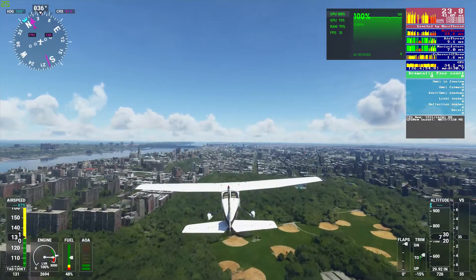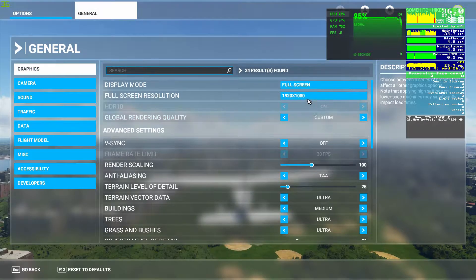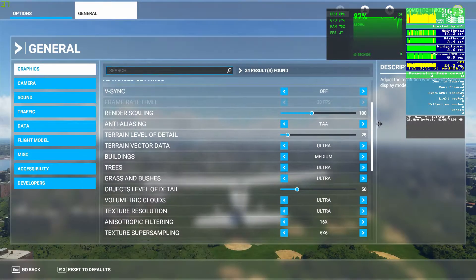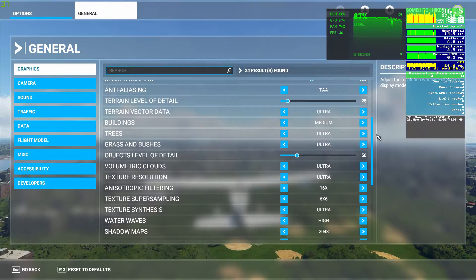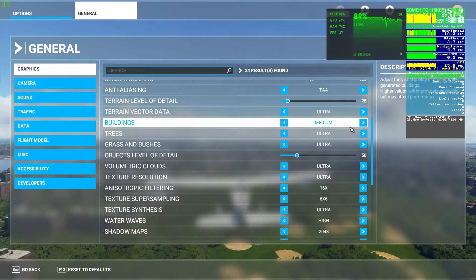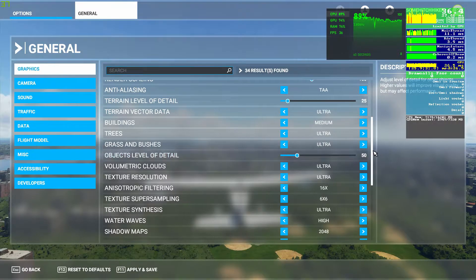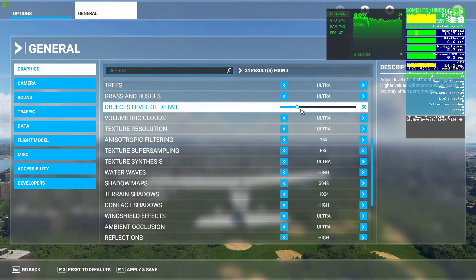Let's check those settings again. Going to General: we're at 1080, full screen. Vsync is off. Render scaling is 100, which is default. Anti-aliasing is at TAA, which is full. Terrain level of detail is at 25. Terrain vector data is at ultra. Buildings are at medium. If your CPU is a bit below mine — which is an i5-7600K — you could drop that to low and that will help. Trees are ultra, grasses and bushes are ultra and they don't seem to have much of an effect. Object level of detail also has a significant effect on your CPU, so if your CPU is a bit below mine, drop it down to 25. Everything else is at its highest setting.